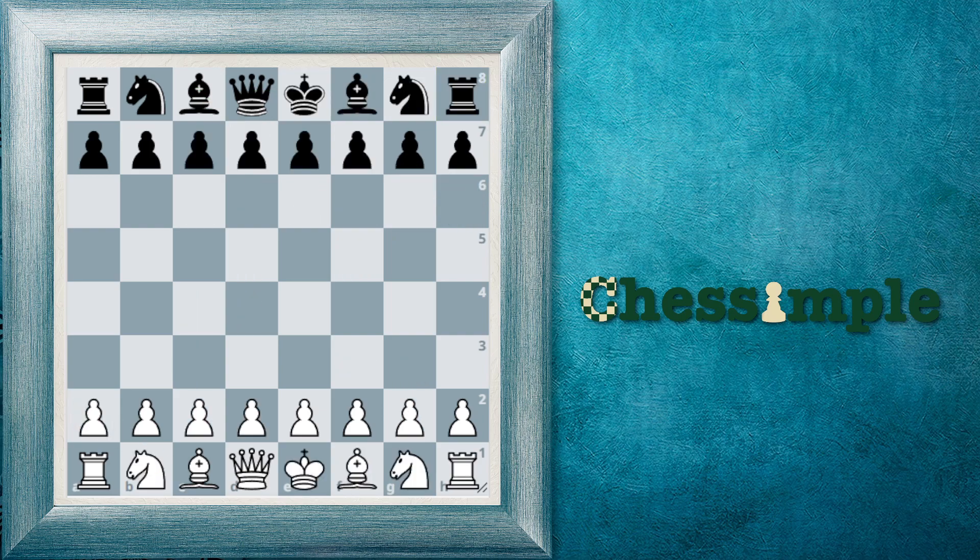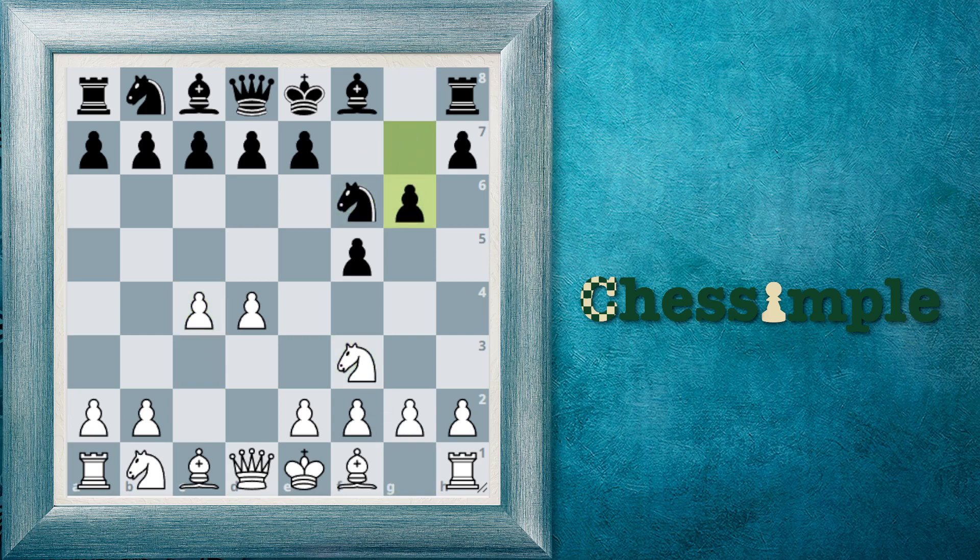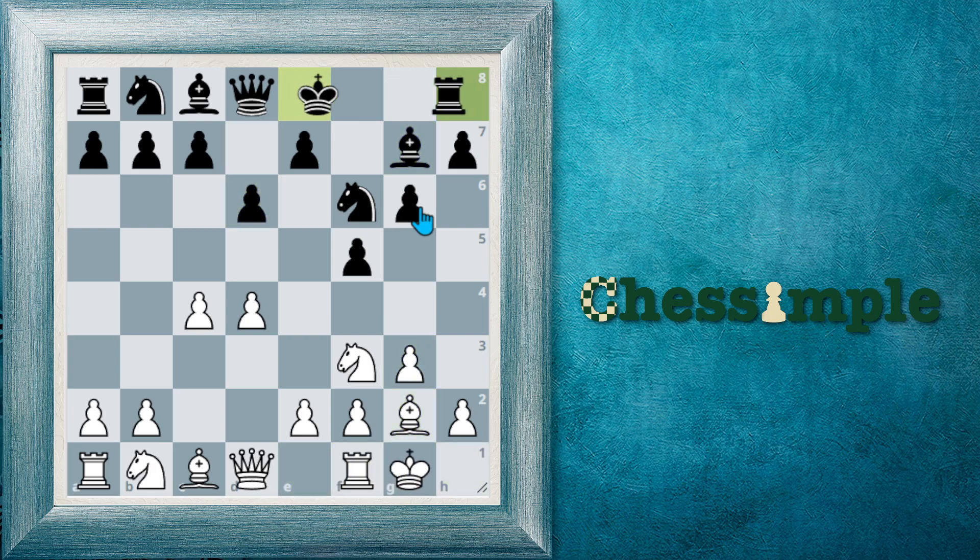There's yet another setup called the Leningrad Dutch. Black plays a quick g6 and fianchettoes on the kingside. A common idea is to move the queen to e8 and physically ram through e5. The thing to say about the Leningrad Dutch is that it is extremely sharp, the Black players tend to be extremely sharp, and you better really know your stuff if you're going to go into this as White.